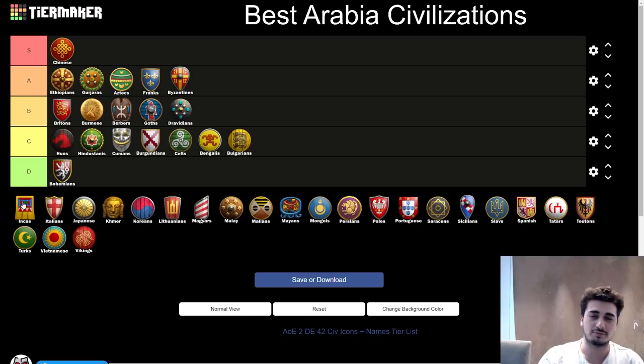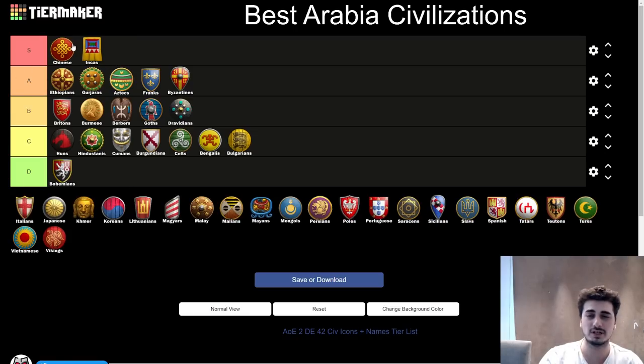Next up, the Incas. I'd probably put Incas in the S tier. They could even be better than Chinese — I'm going to put Chinese slightly higher as they feel a bit more solid overall, but Incas are damn good. The civ can do everything: good early game, Slingers in Castle Age that stop any infantry, Kamayuks and Halbs dominating cavalry, Monks, Decent Siege with Siege Engineers, Eagle Warriors with high pierce armor for raiding, Arbalests with Thumb Ring, Skirms with discount, all food units with discount, and they even start with an extra Llama. They have good early game, good mid-game options, and excellent late game with very little weaknesses. It could be better than Chinese — definitely S tier.